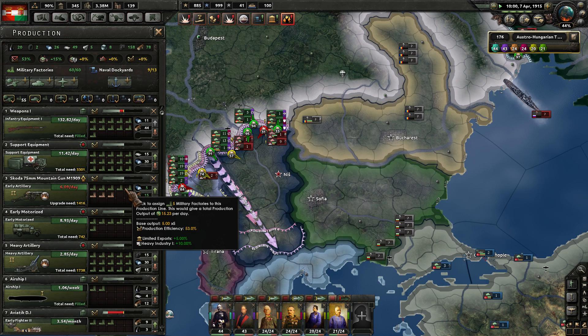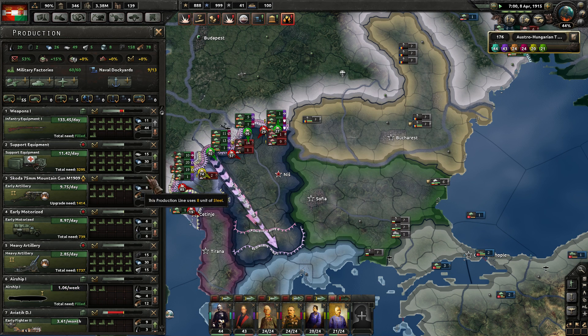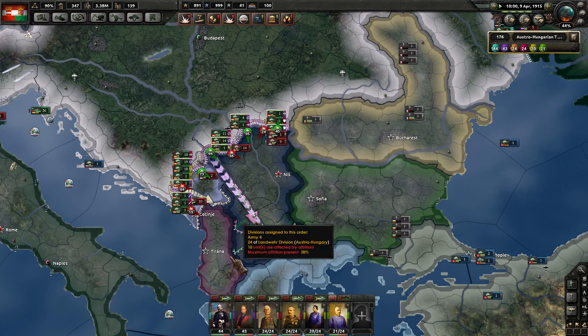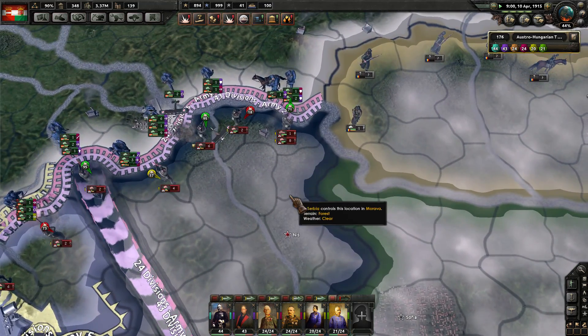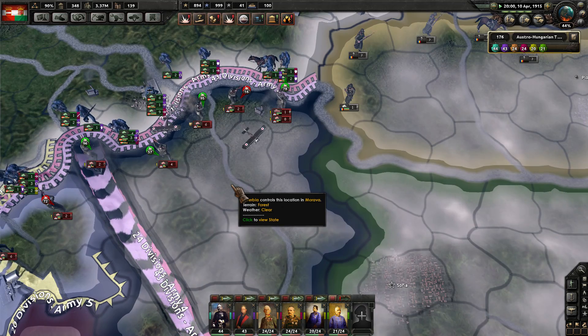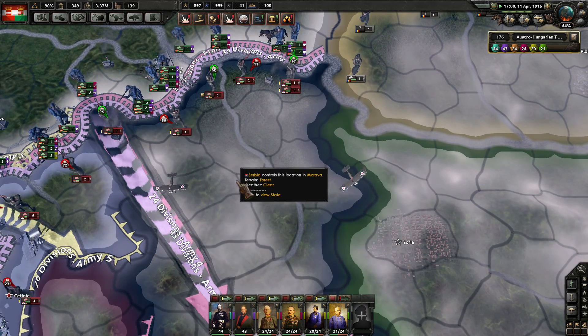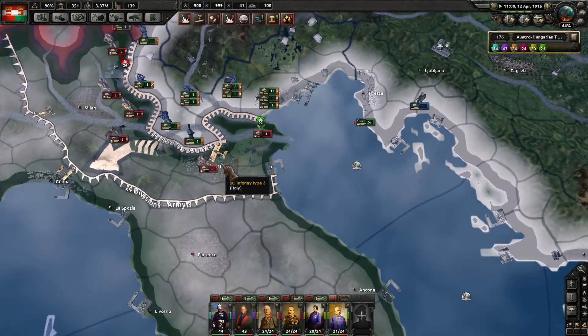I still have infantry level weapons of 1 there. I think it makes sense to plug a couple of these into the infantry equipment production — just to gear up and start cycling in those new weapons level 2s. We have a very large support equipment need, which is insane. That means all of our support battalions are not really working in our favor.